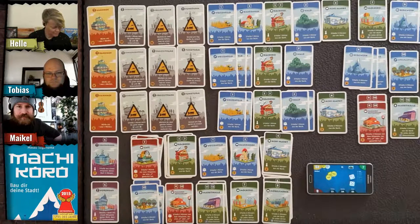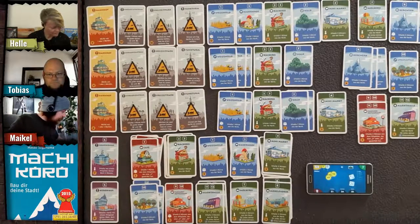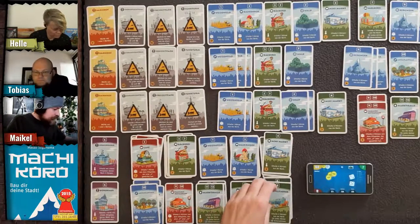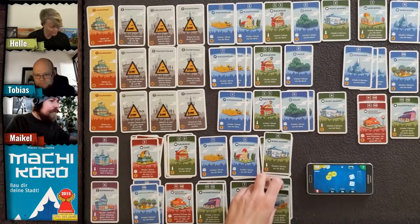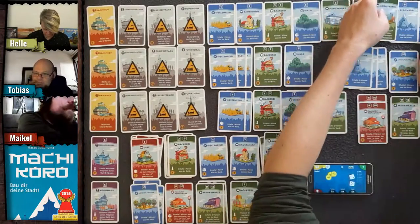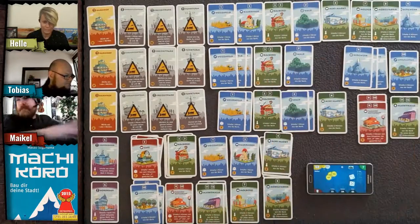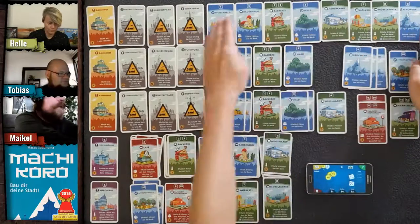Helle buys a furniture factory — she'd get three coins for each matching symbol and has three cards right now. We need to start stacking cards since space is running out.